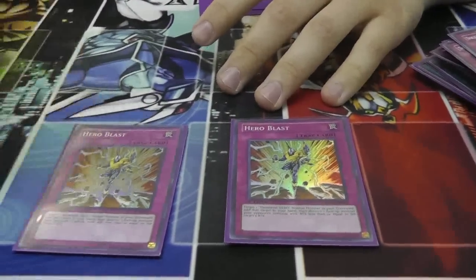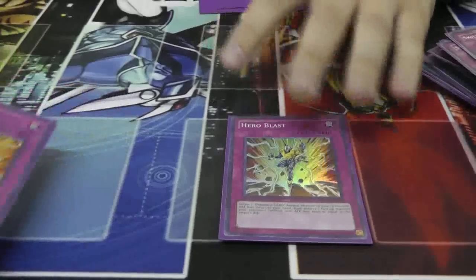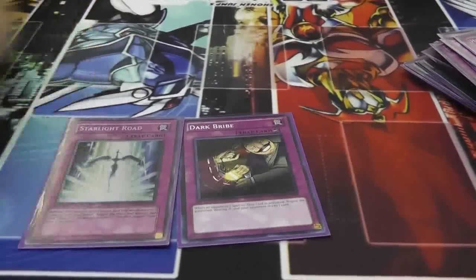Hero Blast stops so many decks because they all have to have X, Y, Z with two on the field. If you pop this off, then you're plus one and they're stopped in their tracks. And then just Spell Trap — Dark Bribe and Solemn Road.